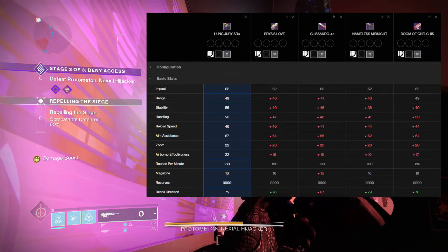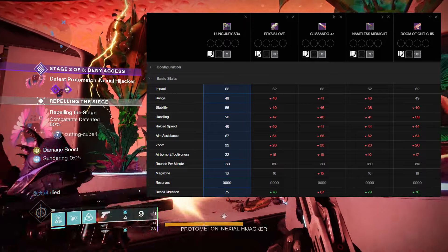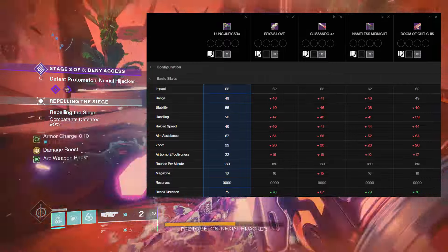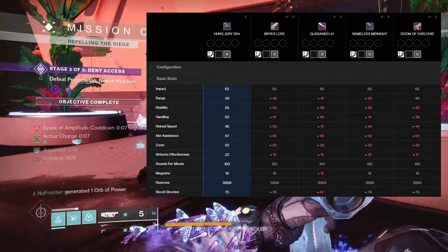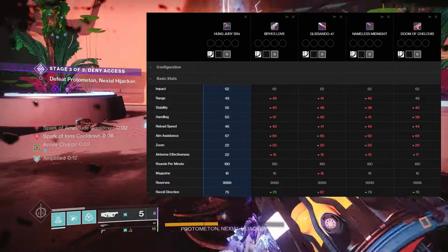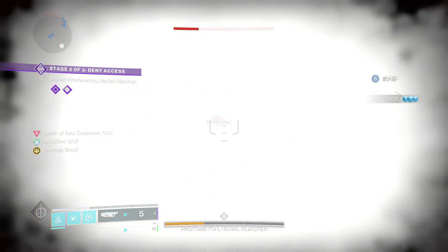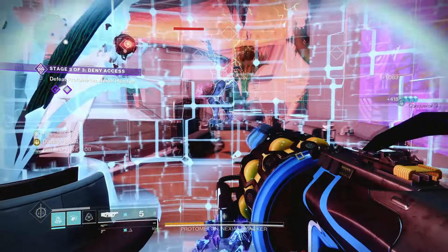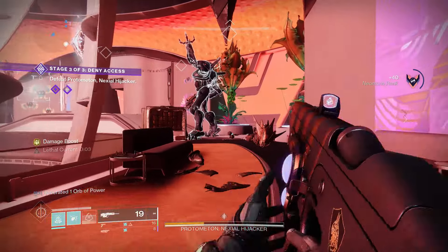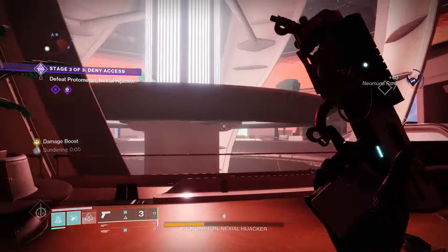Moving down to RPM, everything is 180. Magazine size — the only one that loses out is the Glissando 47 at 15. Recoil direction — the only loser is Glissando at 67. Hung Jury takes a slight hit: everything else is 78 or 79, with Doom of Chelkis at 76 and Hung Jury at 75. But overall, stat-wise, the Hung Jury is doing work — it's cooking. So if you have a new Hung Jury SR4 sitting around, take it out and party because it's time to cook.